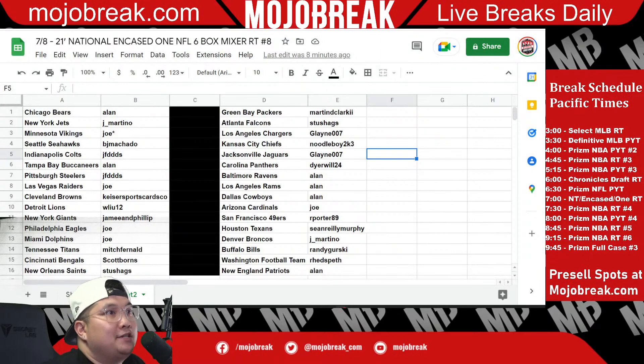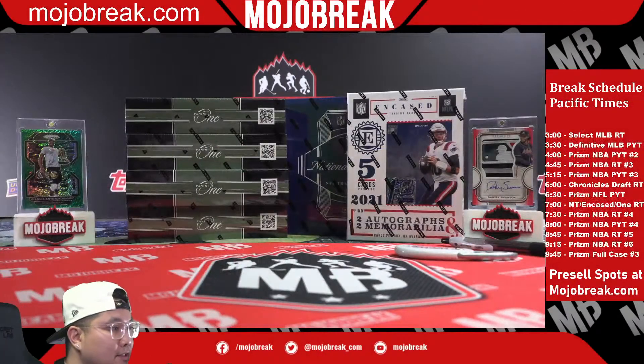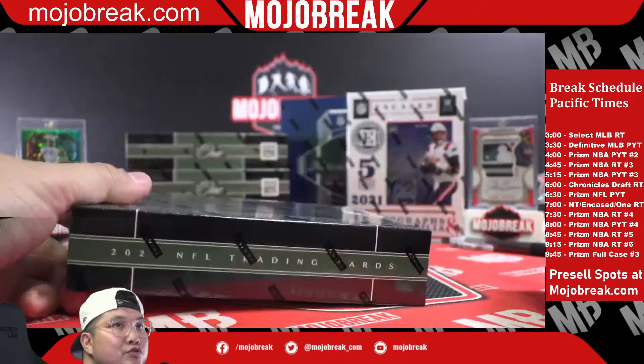Tonight, July 8, 2022, we're doing another six-box high-end football — a mixture of 2021 National Treasures Football, Encased Football, and Panini One Football. Random number eight, just do your teams, no trades. Let's go. We'll do two Panini One boxes first, then Encased, then National Treasures.